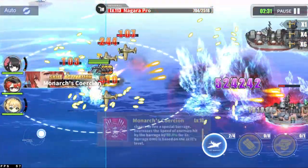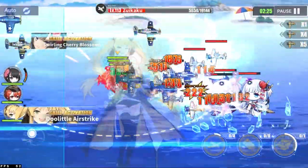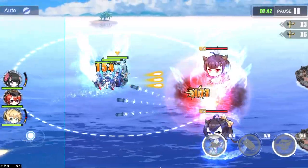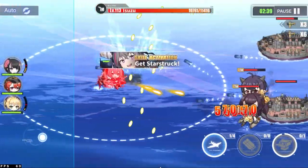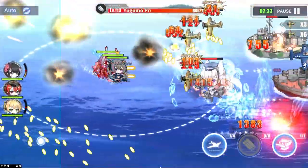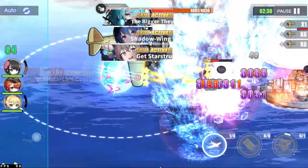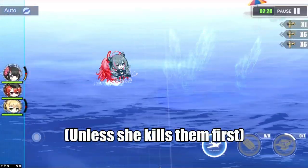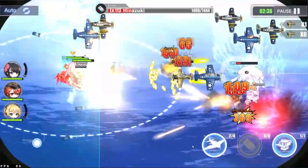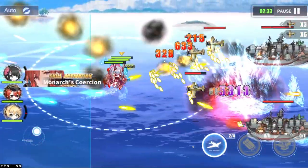Monarch's first skill is Monarch's Coercion, which has up to a 70% chance to activate when she fires a salvo. When she procs this skill, she fires a special barrage. The barrage's damage is based on skill level and will also decrease the speed of any enemies hit by up to 40% for 6 seconds. The damage on this barrage is definitely not to be underestimated, as it hits pretty hard, especially against medium and heavy armors thanks to AP shells. The speed debuff will make it easier for the full team to connect their shots. The barrage is frontal, so flagship spot is best for a better area of effect.